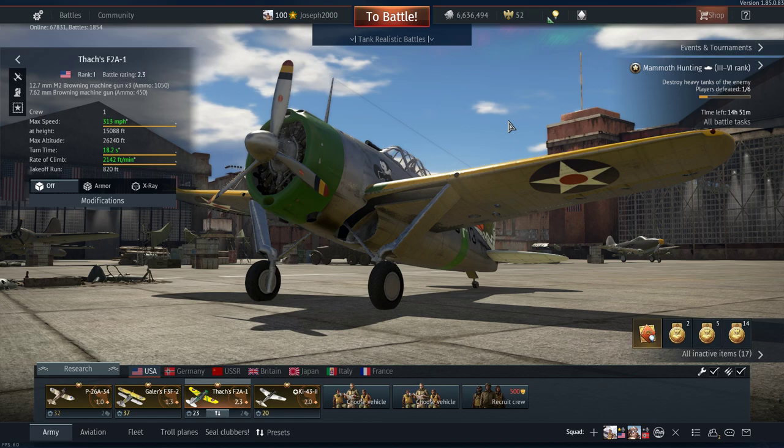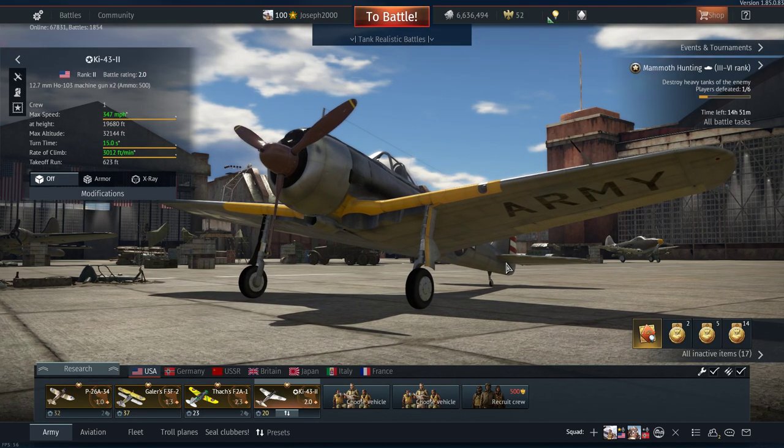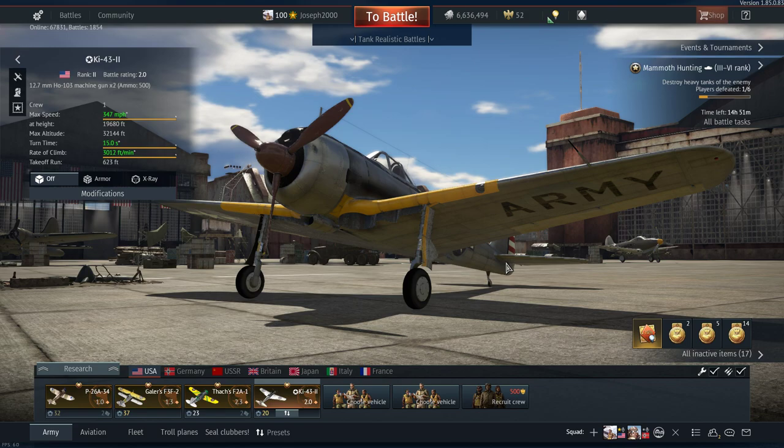The most recent addition to my US premium collection is the Ki-43-2. Most people would think why buy it when you could just get it in the Japanese tree, but I got a 50% discount, had some Golden Eagles lying around, and it only cost me about two pounds fifty. I haven't flown it yet, but if it flies the same as the Ki-43-2 in the Japanese tree, I'm going to love it.